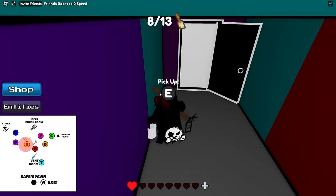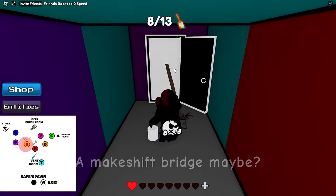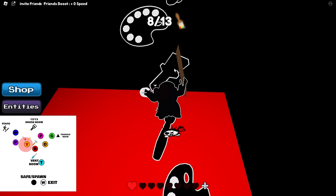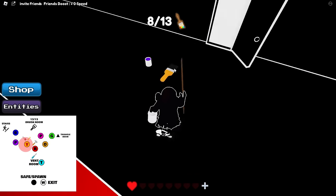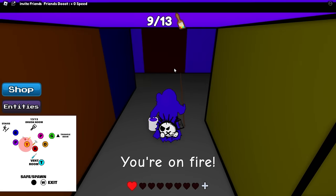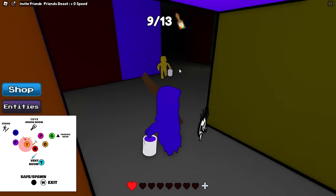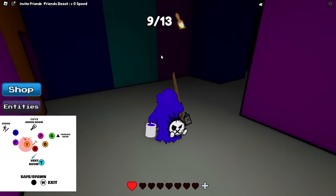There are two rooms here, so you do need to go to both. You only have to go up this room once, and when you come back with the key you'll go through the other yellow room. Let's go up here and do this little obby. This is the only time we'll be in this room — the other yellow room is where you go with the key later. Grab that — we got purple. Come back out and exit.